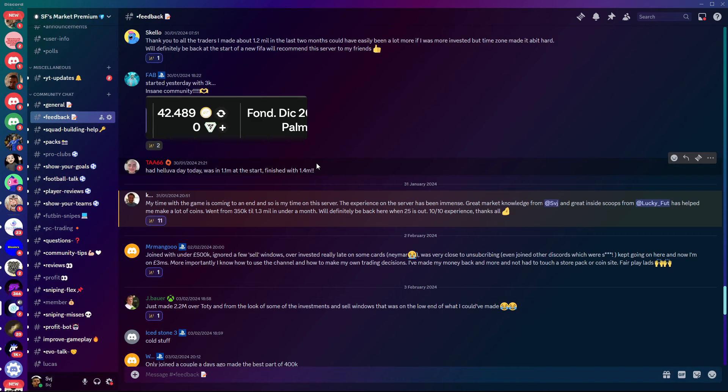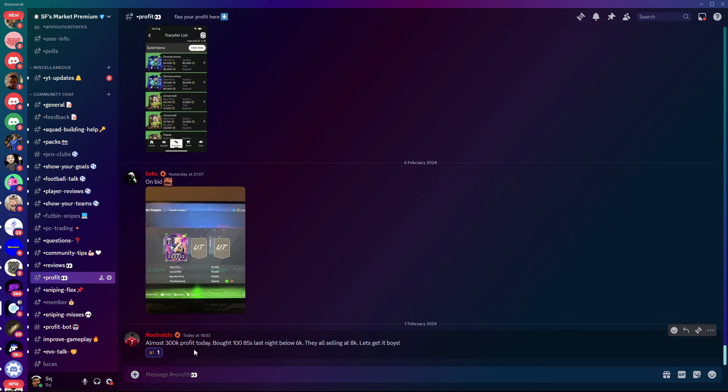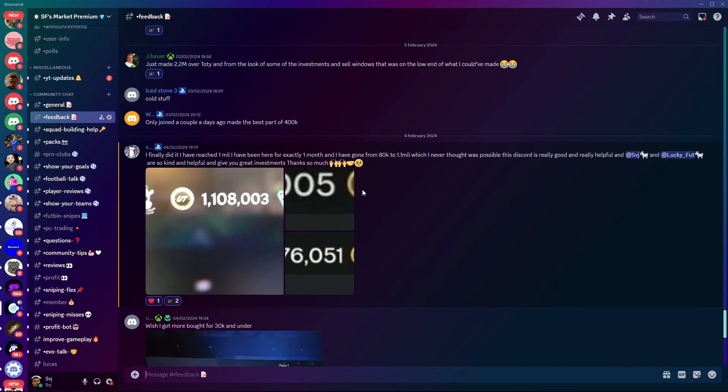People in the Discord are making 1 mil, 500k, 700k. Even in the profit channel, this guy said he almost made 300,000 coins profit today — bought 185s last night below 6k and is selling them at 8,000 coins. It's really simple: click the link in the comments, join the Discord, go to the Investments Low Budget folder, buy the cards we suggest, and we tell you exactly when to sell in the Sell Card channel. Try my Discord out for one month — if you're not happy, you can cancel at any time.